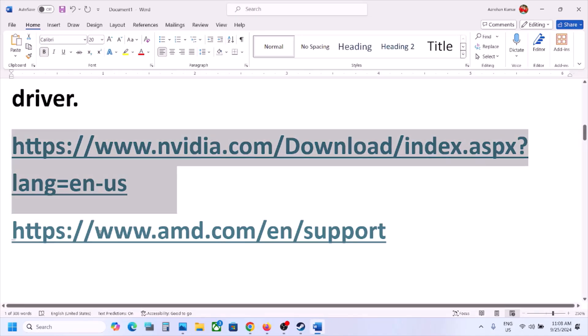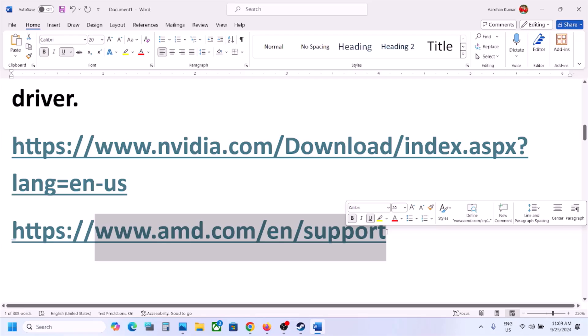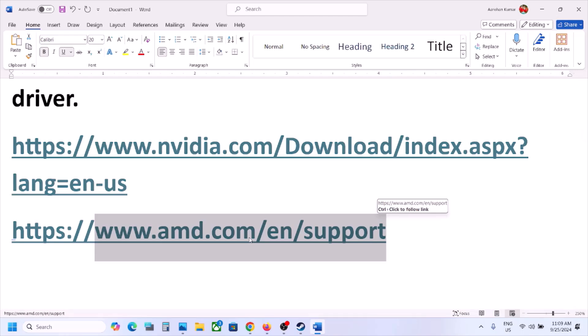For AMD users, first uninstall the current graphics card driver installed on your computer, then restart the computer. Go to the AMD website, select your graphics card and the right operating system, then proceed with the installation. After the installation, restart and launch the game.